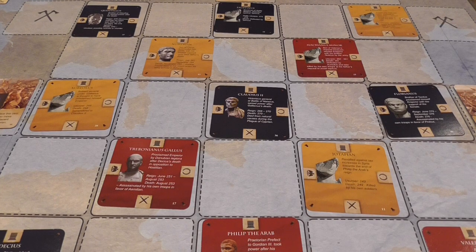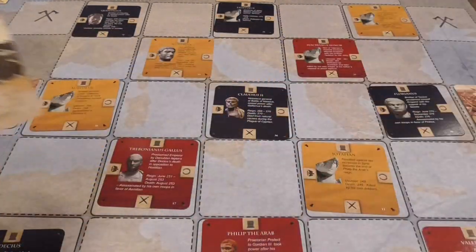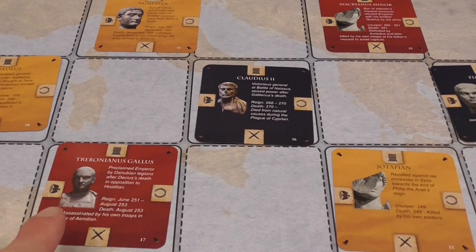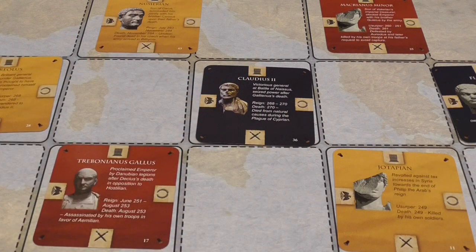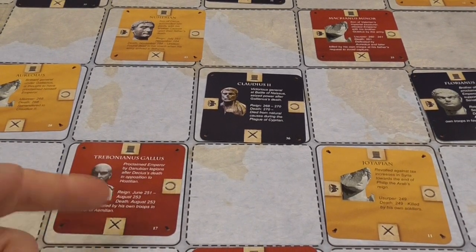We're going to have our influence cards — a hand of four. When it is your turn, you play a card legally, meaning next to a symbol of your own faction. All Emperors have the same four symbols: the sword, the eagle, the pillar, and the wreath. They're all placed with the same orientation. So depending on where you sit, that is your faction. If I'm sitting here, I am sword.